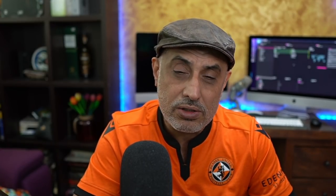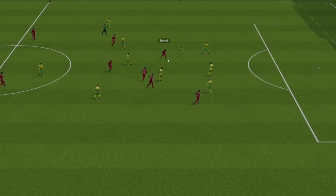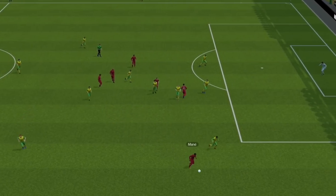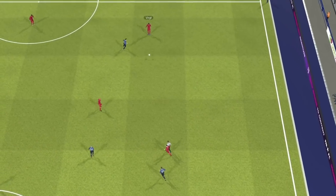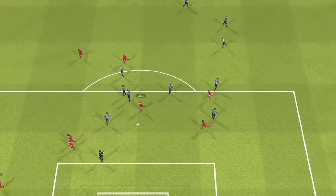There is one small caveat: some of these roles may not be dribbling as much as we might want them to. The inside forward, when he receives the ball, doesn't always cut inside and take on players — he attacks the space more than he attacks the player. This is a tough fix for SI to do, and I'm hoping they tweak this in a future match engine update. Right now, inside forwards are choosing when to make these kinds of runs, which gives us a bit more intelligence in the off-the-ball movement of some of these roles.